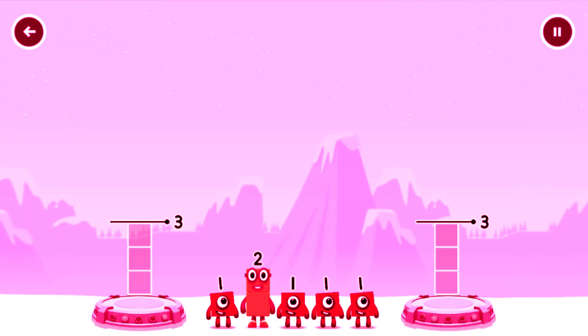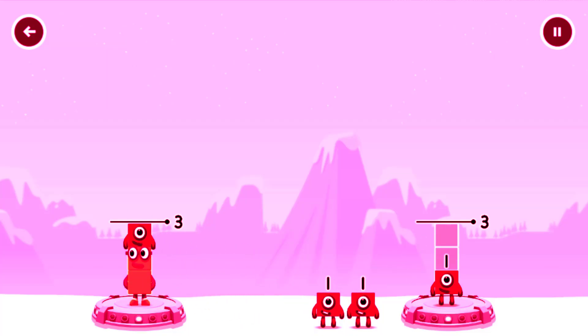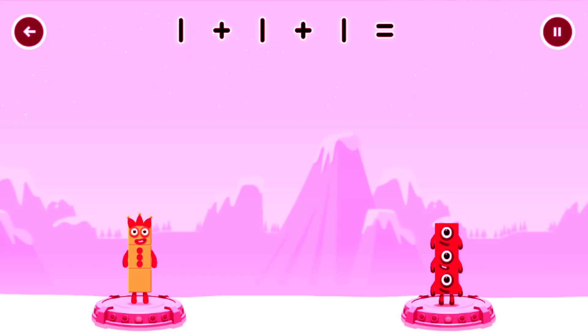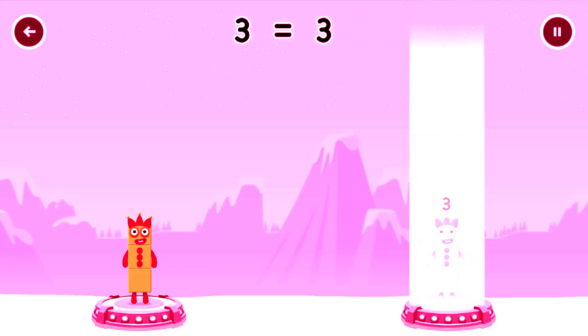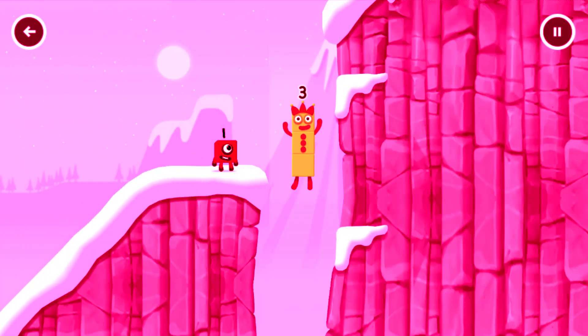Share the number blocks evenly to make 2 groups of 3. 2, 1, 1, 1, 1, 1. Correct! 2 plus 1 equals 3. 1 plus 1 plus 1 equals 3. 3 equals 3. Three!